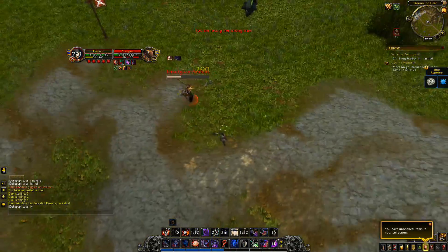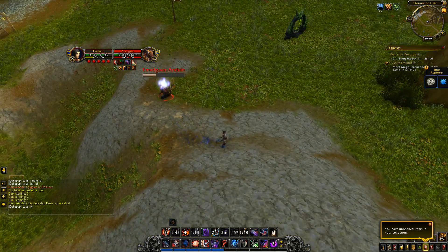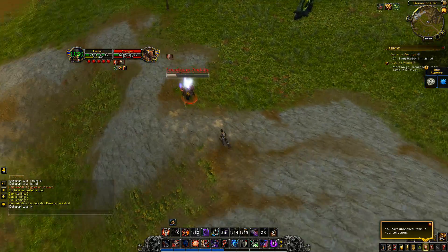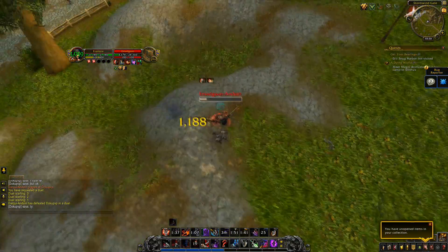Should just be able to open up with a Kidney Shot. When Commanding Shout falls he only has about 6k left. I re-stealth, go for a Kidney anyway to get that Subterfuge and get a couple Shadow Strikes in, finish him off — and that's the duel. As you can see I finished at full HP against this.